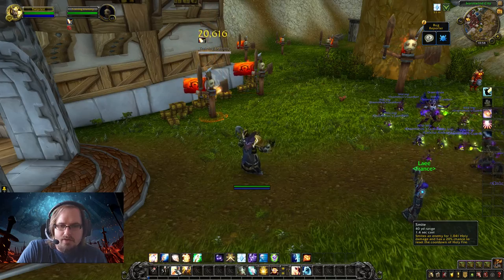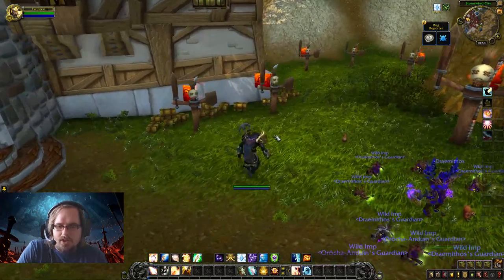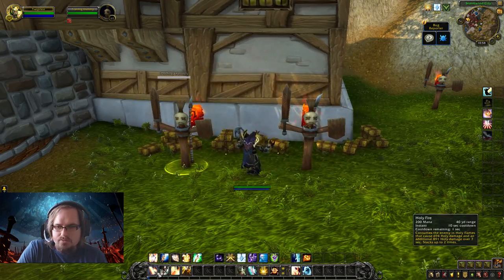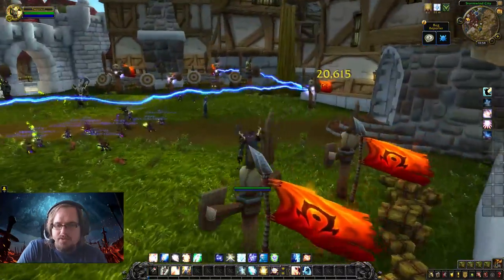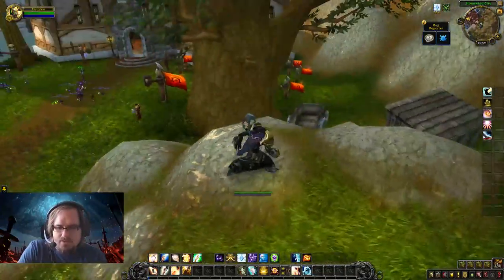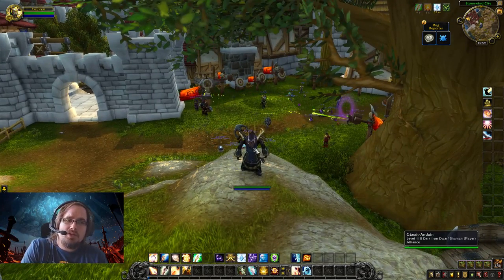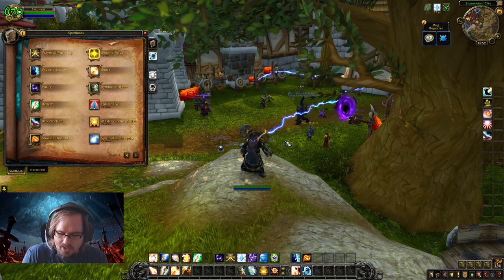So to summarize single-target rotation: Holy Fire, Holy Word: Chastise, start spamming Smite. If you get a Holy Fire reset, cast it, then go back into Smites. For multiple enemies, pick a primary target, put Holy Fire on them, hit Chastise, then use Holy Nova. If you find yourself taking significant damage, use Flash Heal or your regular Heal, or cast Renew to get a heal-over-time effect keeping you healed while you stay focused on dealing damage. That's all there is to the rotation.